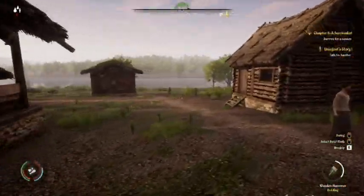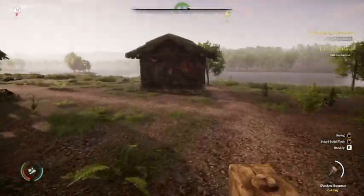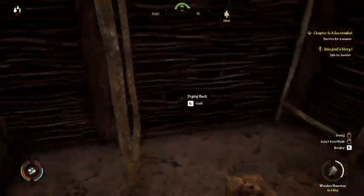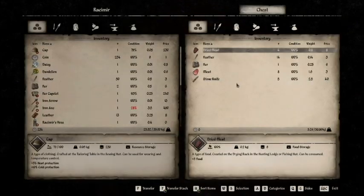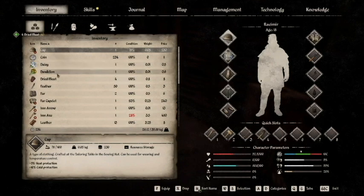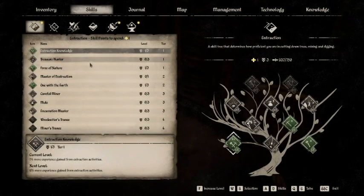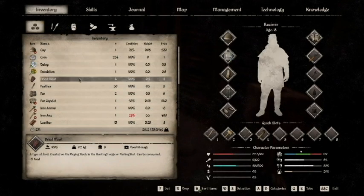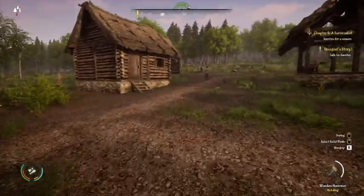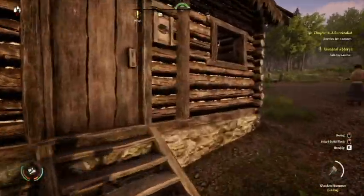We are really hungry, so we're gonna check the hunter's shack and see if they have made any food. They've made four dried meat — I will take it all, thank you. I will eventually make some more food for our people, but as of right now I'm the one who needs the nutrition. It's not that much anyways.